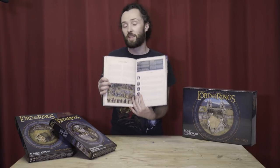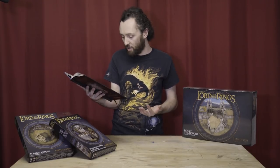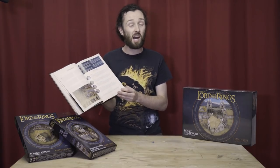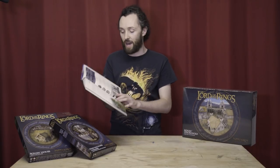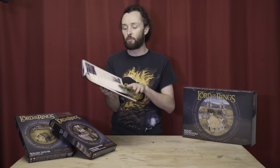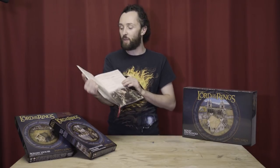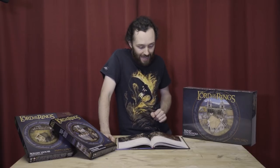Lothlorien have a page but they don't actually have any more models — they're just listed. I don't really know why this page has been included; maybe just to advertise the army a little bit. Then we're diving into Fangorn. This details the army bonus we all know from the army book, but of course we have two new Ent profiles: Beechbone and Quickbeam. They're nicely tooled to be a little bit different from Treebeard to give you some different options for your Ent army.